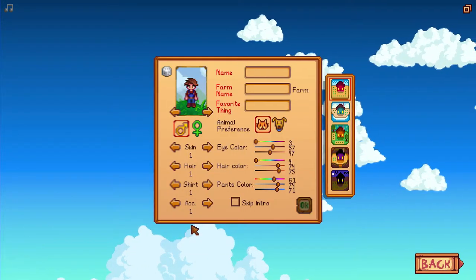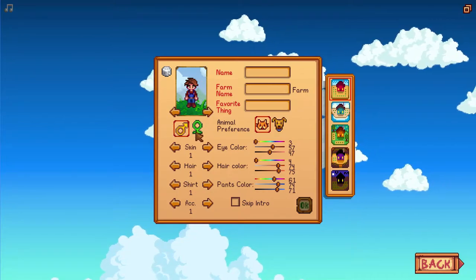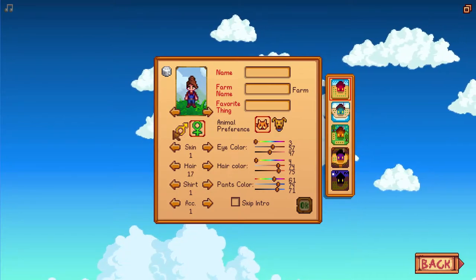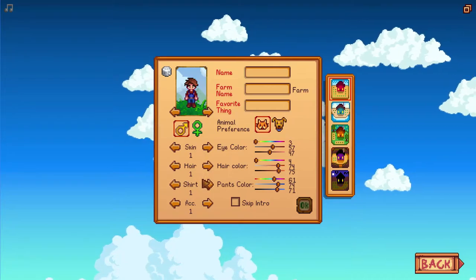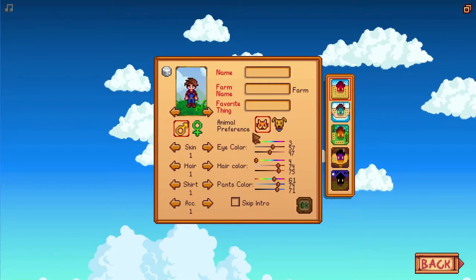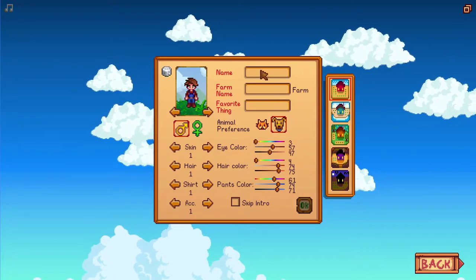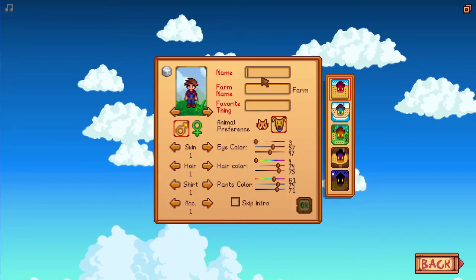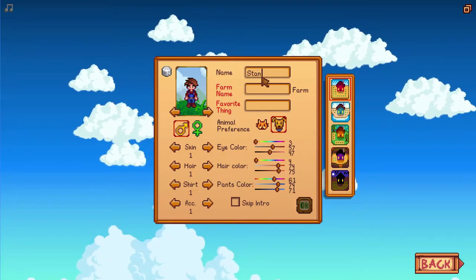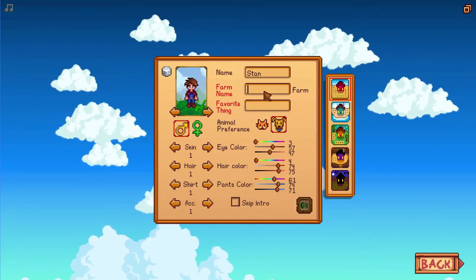I played a little bit before we start, but look at this — we have our farmer. It can be a boy or a girl. We have a bunch of skin and hair options. What is this? Hair color, animal preference — cat or a dog. We're going dog, I'm a dog person. And of course there's the name and farm name.